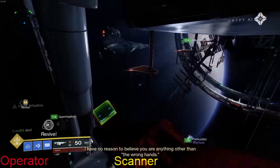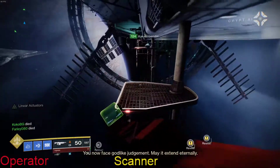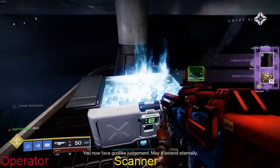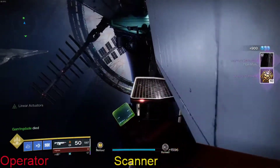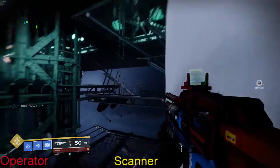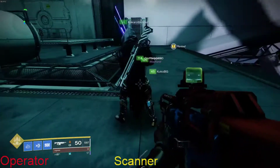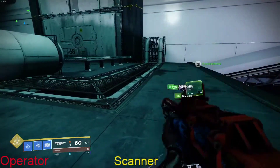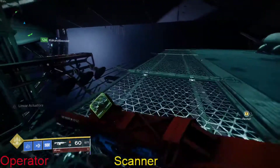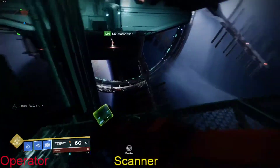Going through it in my head to make sure I've covered everything: operator does the debuffs, scanner identifies the copy, the buff needs to be passed after each damage phase between upstairs and downstairs, and the debuff needs to be cleansed. We usually wait until we've done three copies before cleansing. The first person upstairs will be constantly getting the debuff shot off them by the operator, then we'll do damage downstairs.